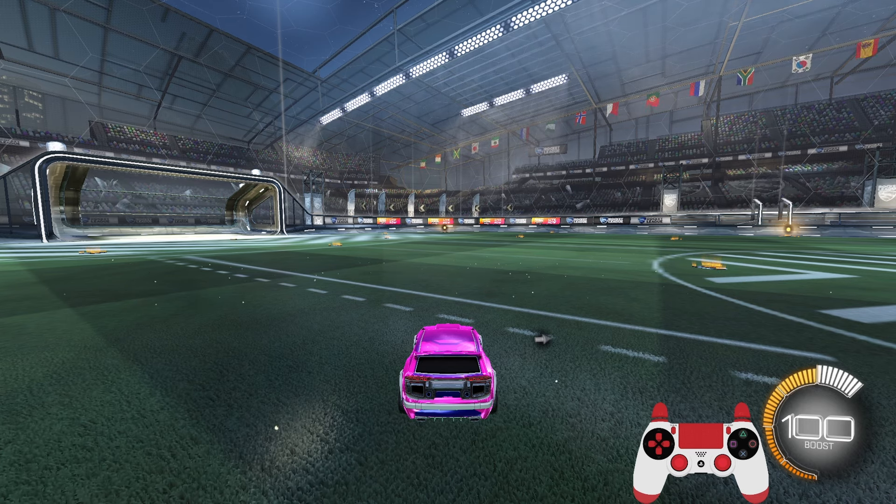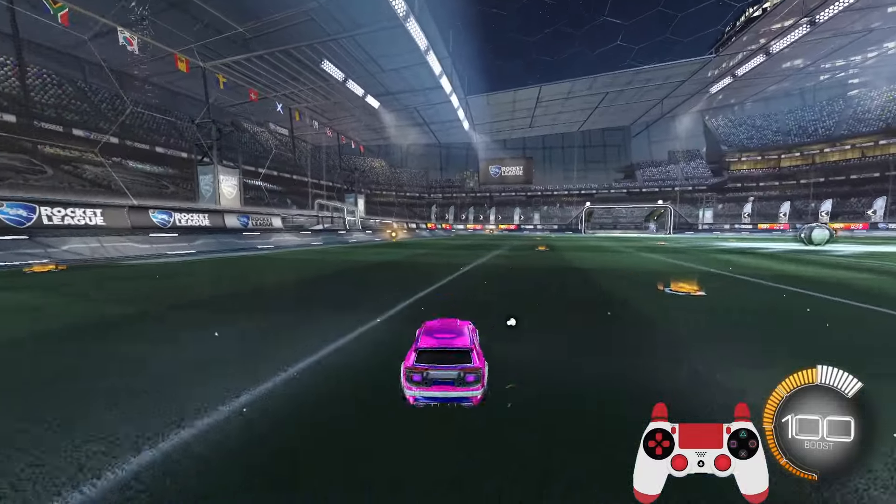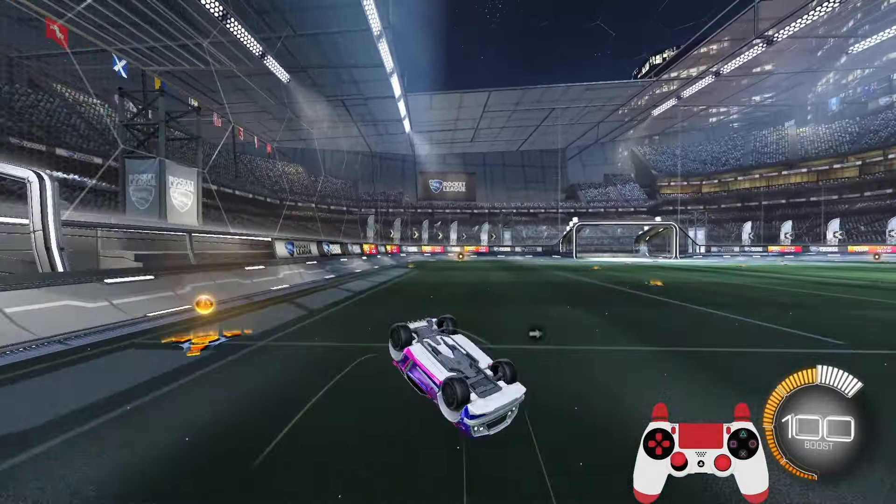With the controller, you'll have your analog stick pointing either to the left and slightly forward, or to the right and forward — whichever way you want to go. For me, I'm more comfortable going left. You're not doing a full front flip, just slightly to the side. Go around the field doing this for a bit and get comfortable with it on either side.